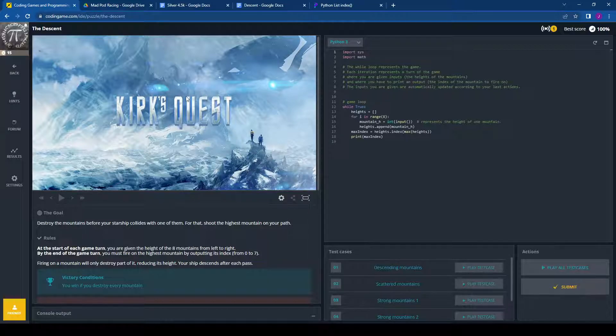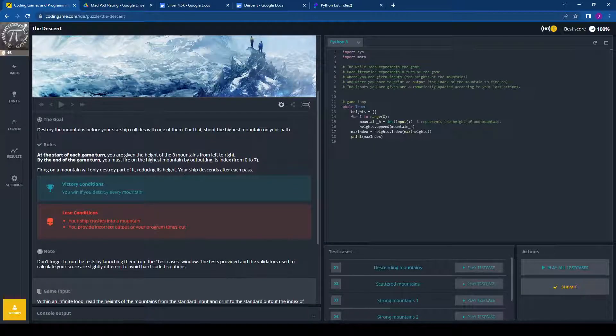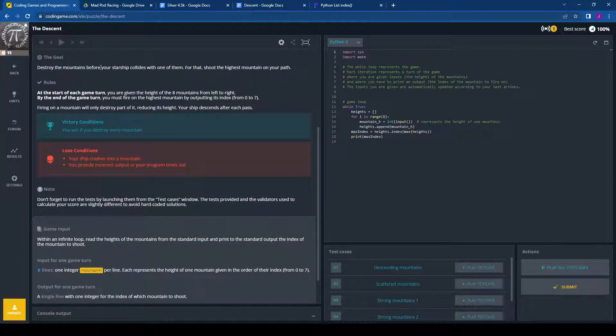Here we go — this is the first stage of The Descent. We're trying to land this ship, presumably the Enterprise. The goal is to destroy the mountains before your starship collides with one of them. I'm actually going to get rid of the code that's already in there and start fresh from scratch.